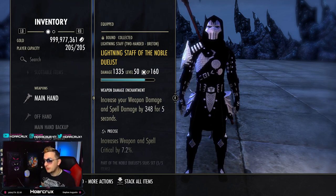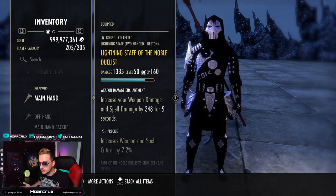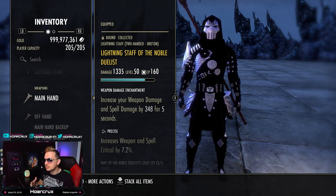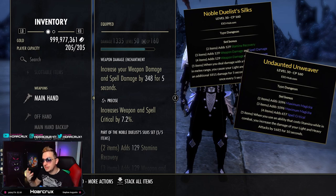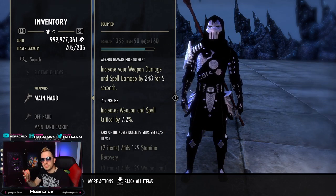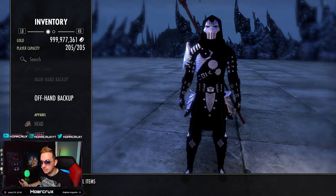What sets are you running? There are a few ways you can build this out. If you want to be in melee range, you run Noble Duelist. I'm going to be running this in open world, probably in a small group of two or three. You can run Noble Duelist, Undaunted Unweaver, or Undaunted Infiltrator — those are going to be your three bread-and-butters. If you want to play closer up, run Noble Duelist; if you want range, run Undaunted Unweaver and Undaunted Infiltrator.